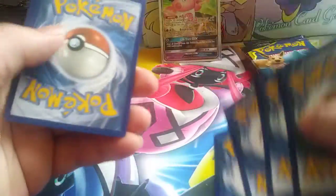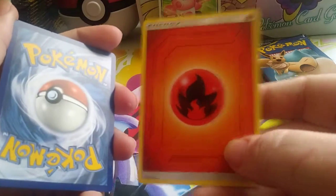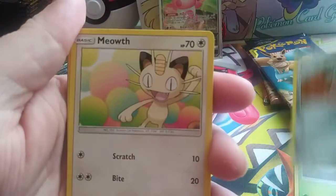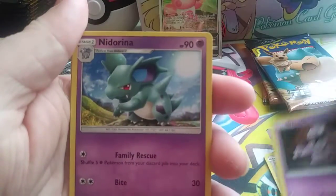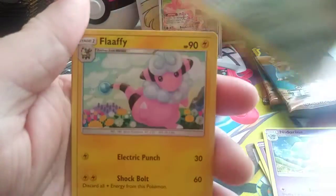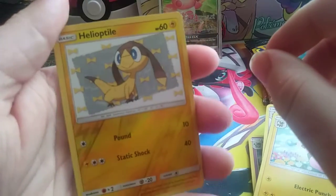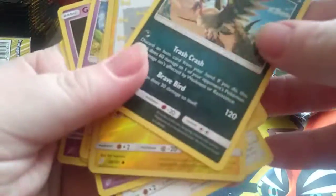Pack 5 — Fire Energy. Exeggcute, Exeggutor, Ferroseed, Meowth, Druddigon, Grimer, Nidorina, Arena, Doublade, Flaaffy, Helioptile Reverse. I know a friend of mine that loves Helioptiles — I think I'll send him the Reverse Helioptile to make a joke of him.